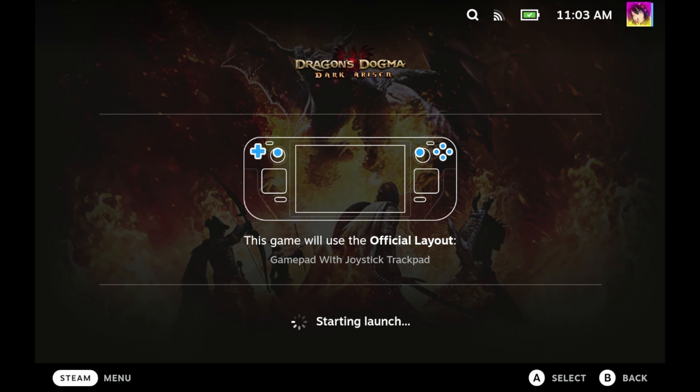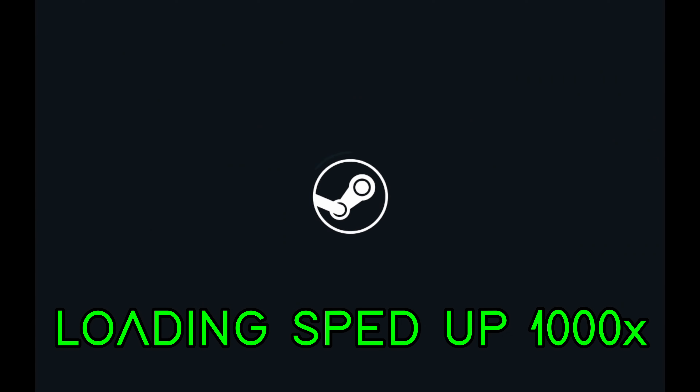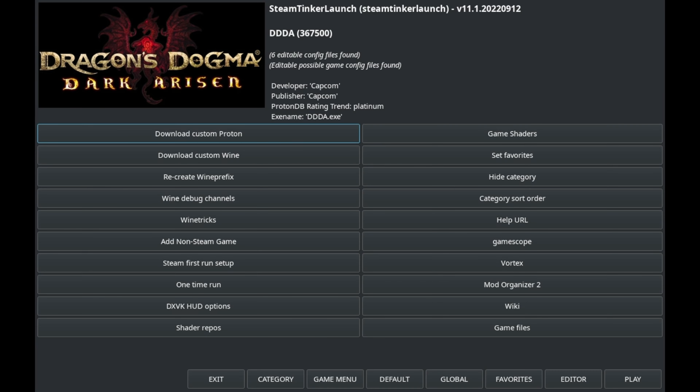The game we're going to be focusing on today is Dragon's Dogma. Go ahead and launch the game. When a game starts up, you will now see a screen before the game actually starts. If you don't press anything, the game will launch as normal. However, if you want to access the tinkering options, you click on Main Menu — you have like a two-second window to do this using the touch screen. And wow, there are a lot of options here.